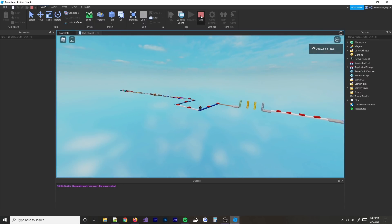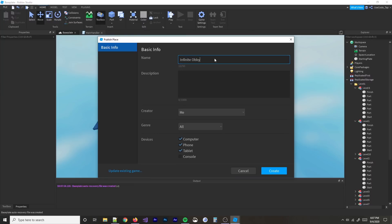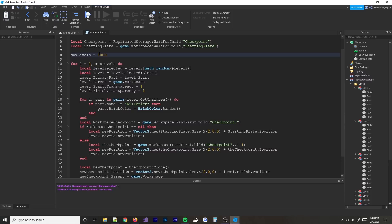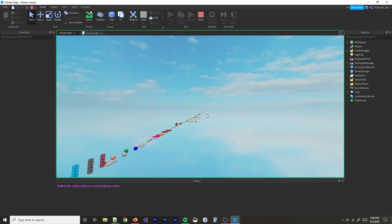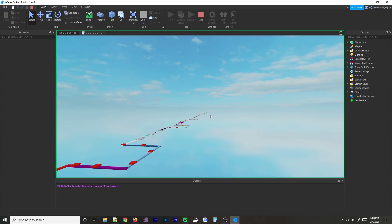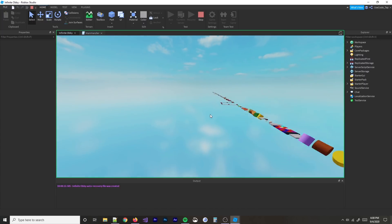I'm going to set max levels to a thousand. My script's probably going to break, so I'm going to publish the game first. I'll call it 'Infinite Obby — literally doesn't end.' Now let's set max levels to a thousand. I'm going to run it so we can watch it happen. In 3, 2, 1 — oh my gosh! Look how many levels there are — this is insane! Dude, it literally doesn't end — it's actually infinite. I'm still scrolling and I still can't get to the bottom. This is insanely cool.